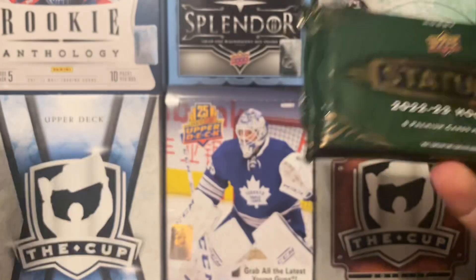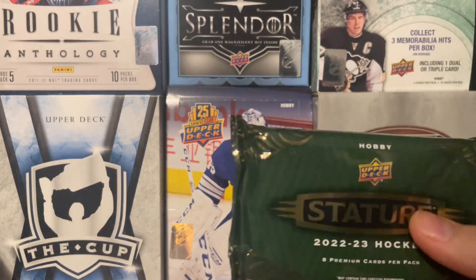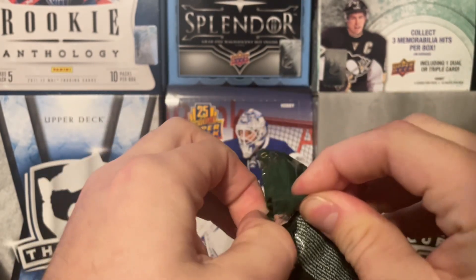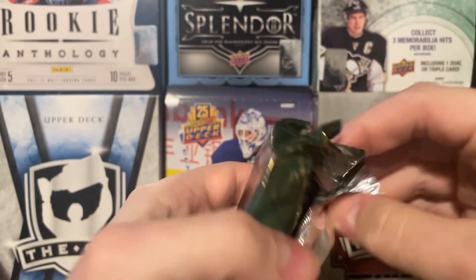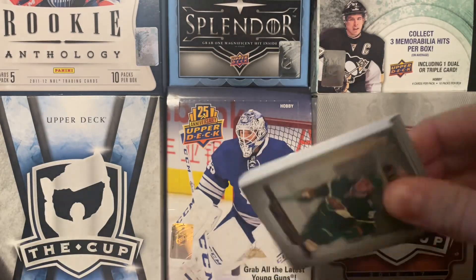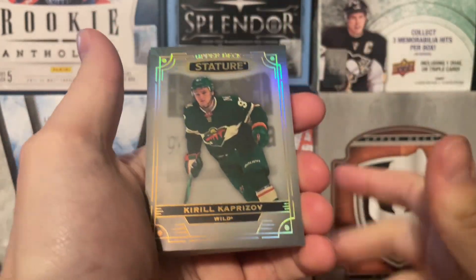Here is the box and here is the pack. It feels a little light, but you never really know. So we're just gonna go ahead and rip into the front. Most of the base are just in the front anyway, so I don't think we need too many decoys. We do not have ourselves a patch in it, so we're just gonna open it right off the rip. This is gonna be a pretty quick break here.